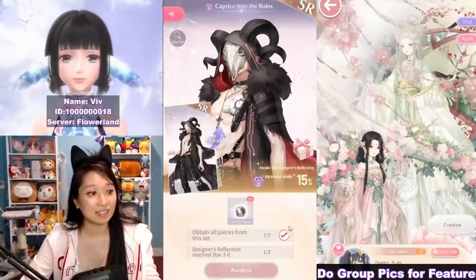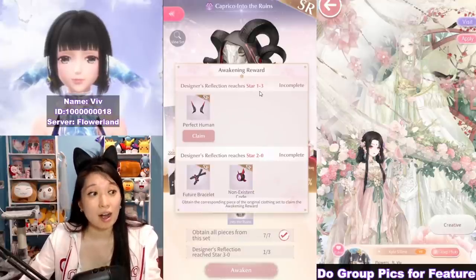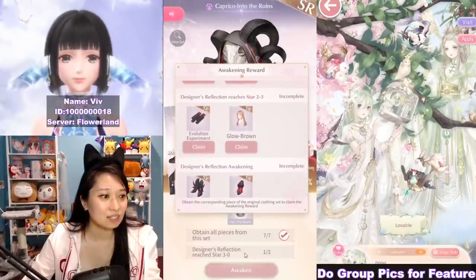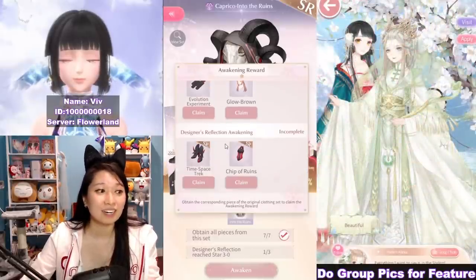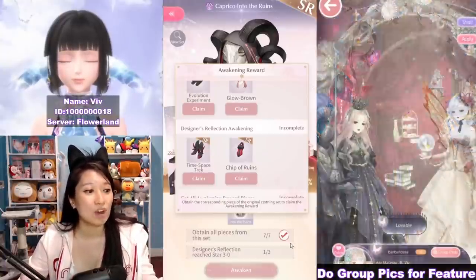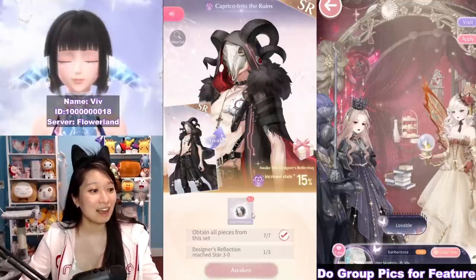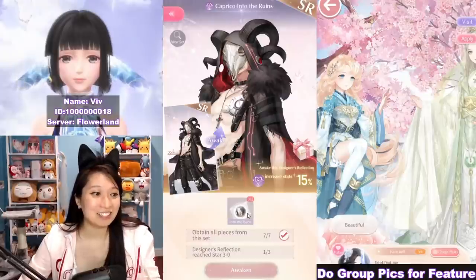In order to recolor, you are going to need to star up your designer. It needs to be starred up to 3 stars — yeah, it says 3 stars right here. 3 out of 3 stars is complete awakening and then you are going to get this red suit recolor, which is what I want. But I don't even have my designer at 3 stars yet and I also don't have this Into the Ruins echo, which is kind of important to awaken it.